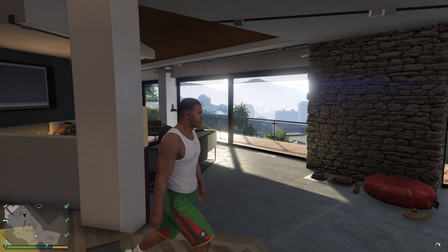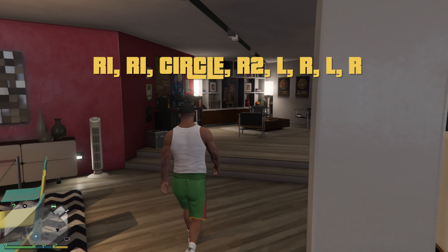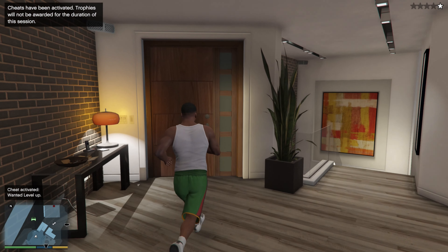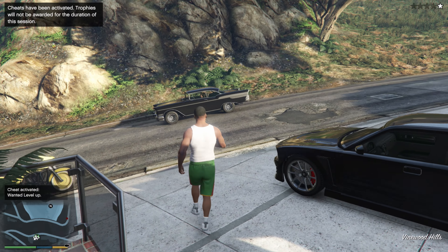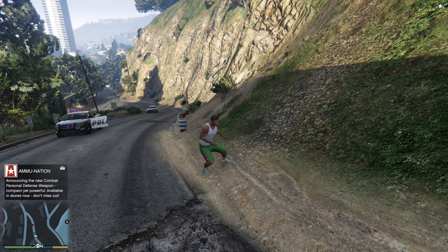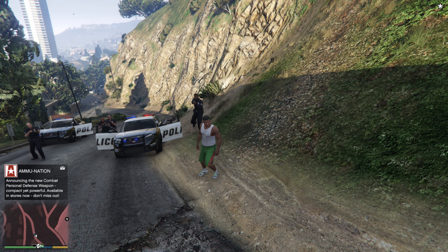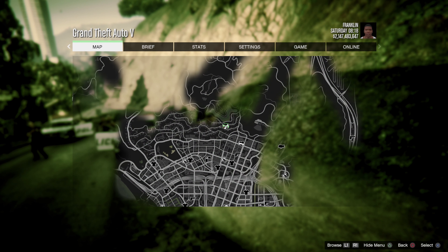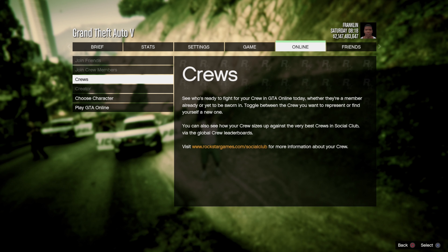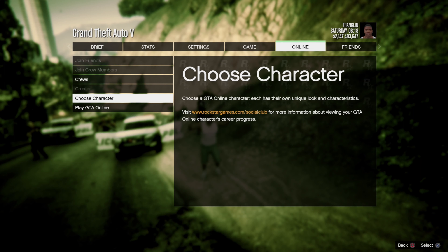From here, enter the one-star wanted level cheat that will pop up on screen. Run right to the cops, hold the Options button so Franklin puts his hands up, then release the Options button. From here go to Online — if you cleared cache the Creator will be grayed out, but you can use Choose Character.